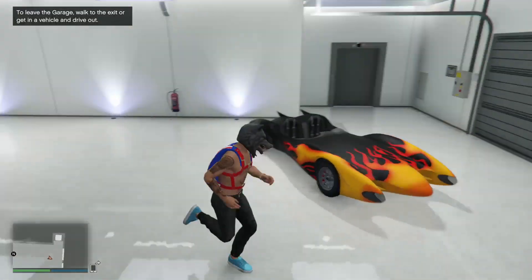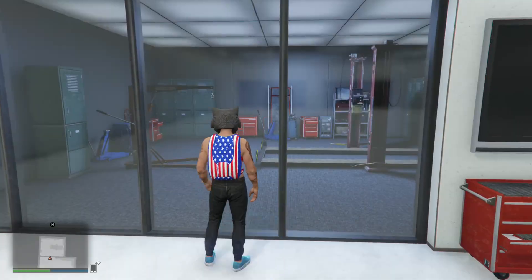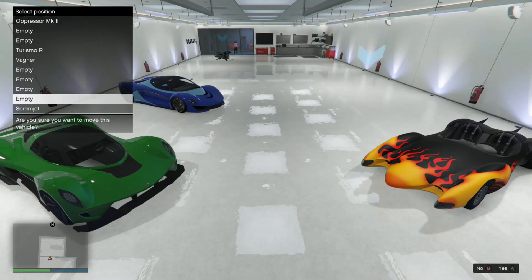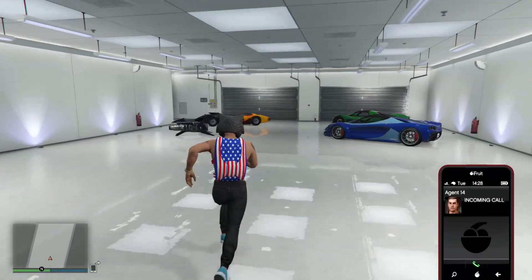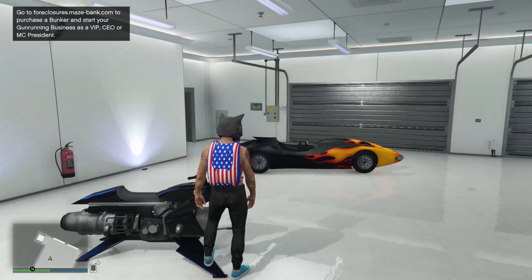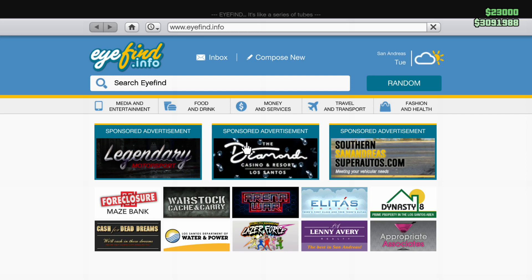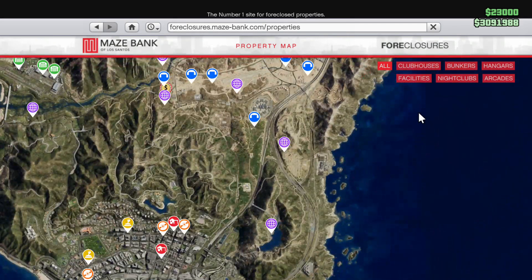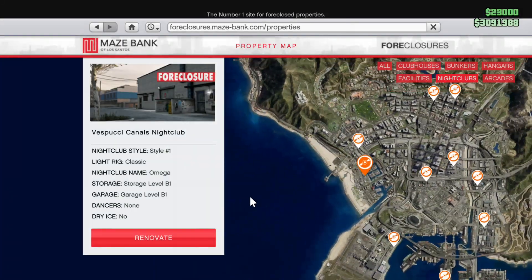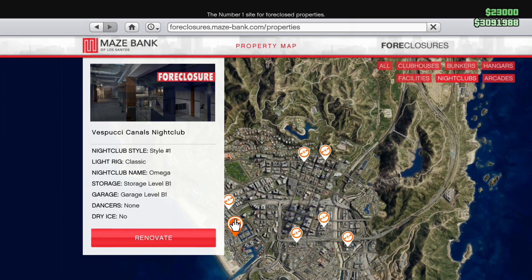Okay, so here are my cars — I've got the Scramjet, that's nice. Let me move my Oppressor. So before I get into this, I'd like to mention that when you go to Maze Bank to buy your nightclub, I'd recommend purchasing this one or this one if you're tight on cash. I bought this one down here — only one level, just Basement 1.